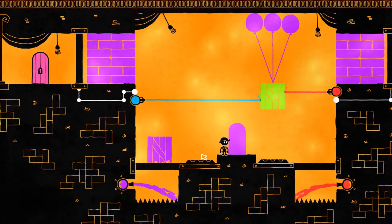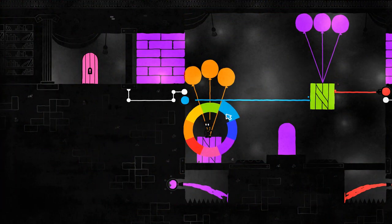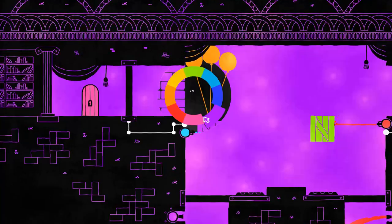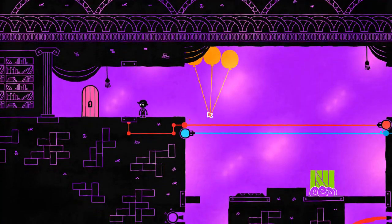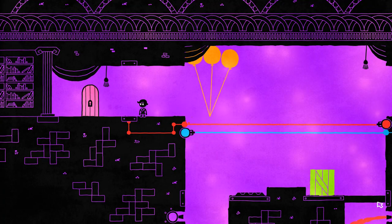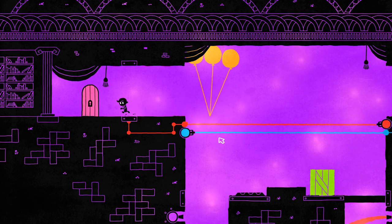There we go. Now, can we bring this back down? And then do red? No — this color. Excellent. I'm not sure... I guess the other one was a red herring? I'm not sure what we would've used that for, cause I solved the puzzle without it. Don't know what that's for.